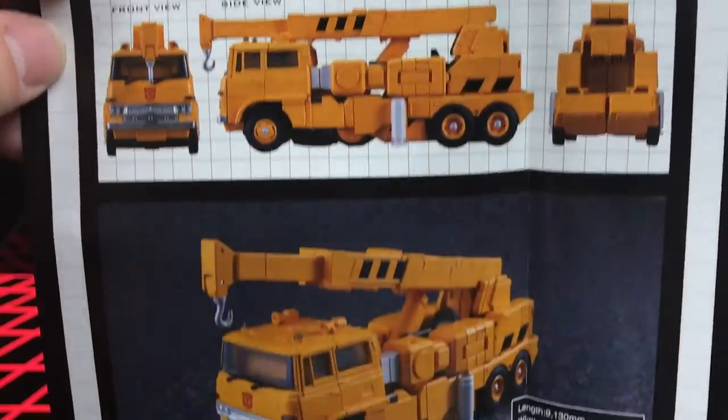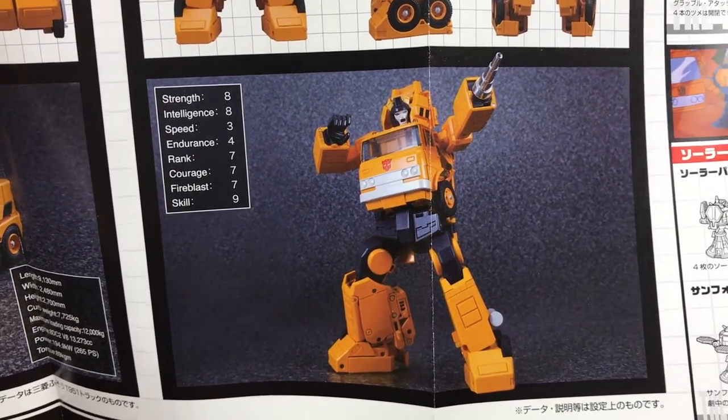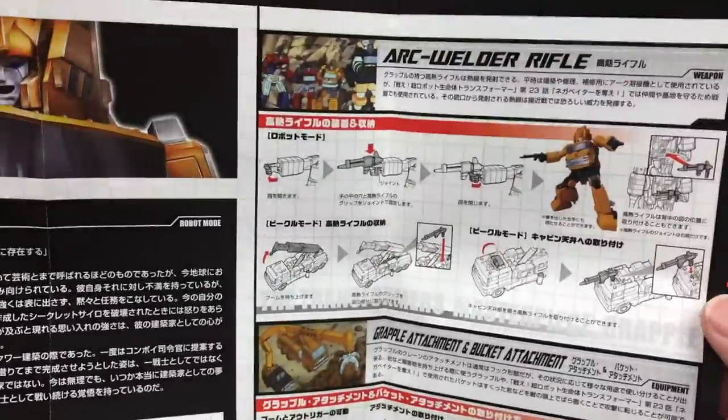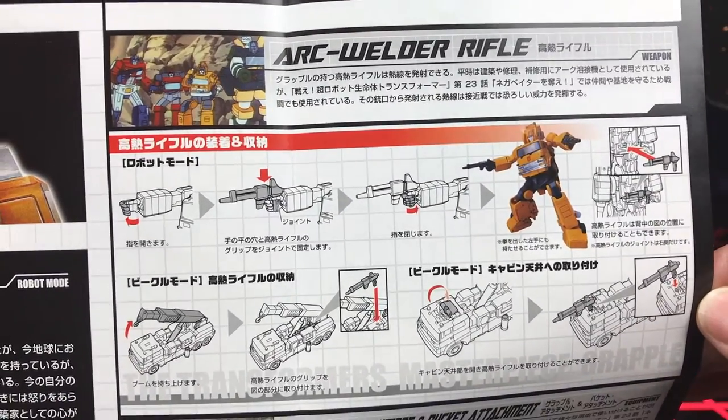The instructions show vehicle mode and stats, robot mode and scores — speed three and endurance four. Not the strongest or most dynamic of Autobots, but he has his charm. The cartoon did make me think he was an idiot though — if the Constructicons can outwit you, then you haven't got a chance in life.